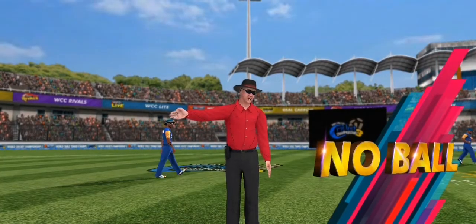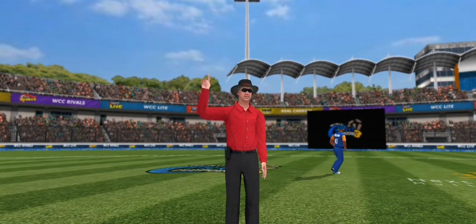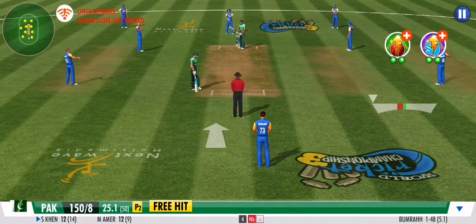Some aggressive defence there from the fielding side. The bowler goes over the line — no ball given by the umpire. A costly delivery that gives away a free hit.